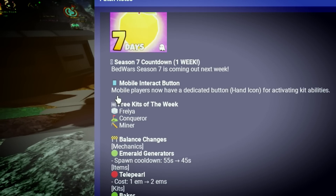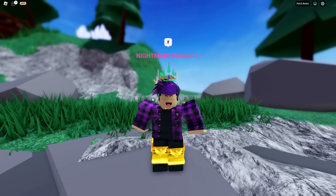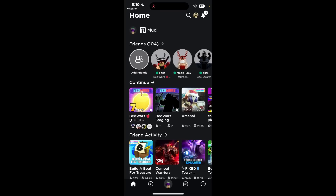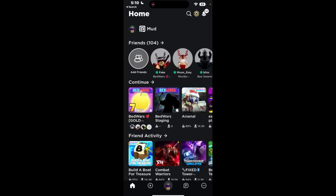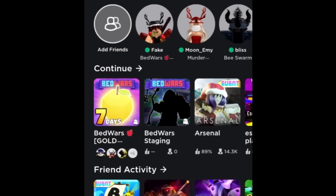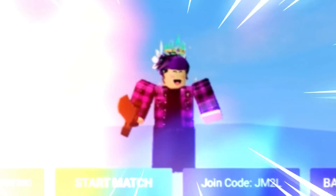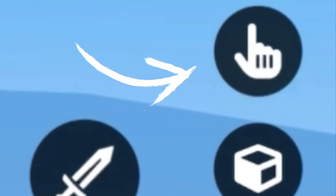The first part of the update is the brand new mobile interact button. For any player that plays on mobile, if the player keeps moving, it is super hard to press the ability. I'm currently on mobile, so let's go ahead and test out this brand new button. Any mobile players watching this — just note that I hate playing on mobile. I'm guessing this button is for the kit ability, the one with the hand.